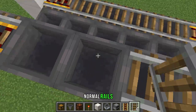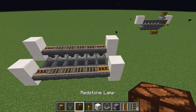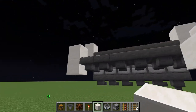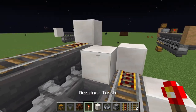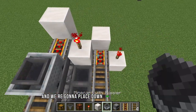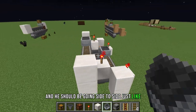Fill in between the powered rails with normal rails. To power these rails, place down blocks and redstone torches to power them up. Then place down your minecart with hopper — it should be going side to side just like this.